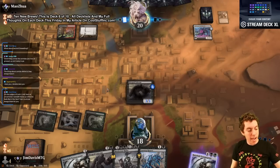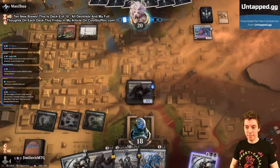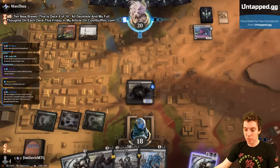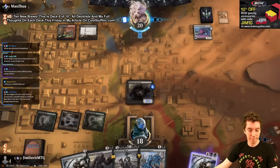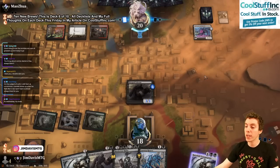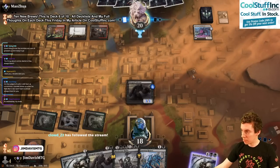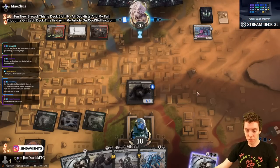They've gotta have Go for the Throat or some way to kill this Colossus, or we're gonna untap and make some zombies. Good morning folks! Happy Tuesday — Wednesday? It's Wednesday, right? I don't know what day it is. When the ten new brews comes out, everything goes crazy. It's Wednesday, my dudes. What are you doing opponent, it's freaking turn three? Making up for the lost time from the last match — last match was too fast, gotta even things out. Just the full rope, says go.